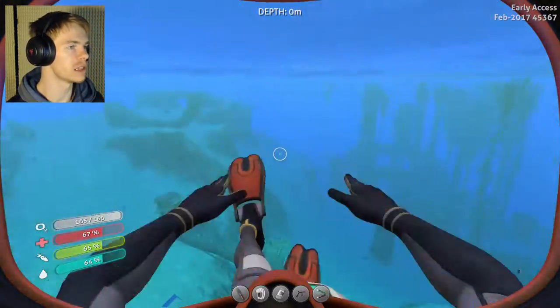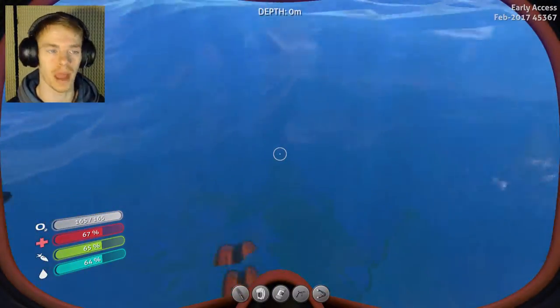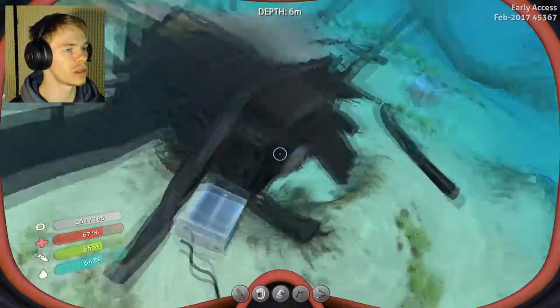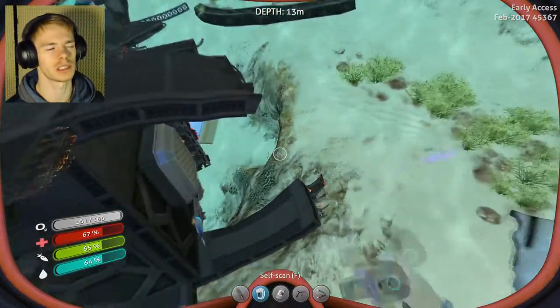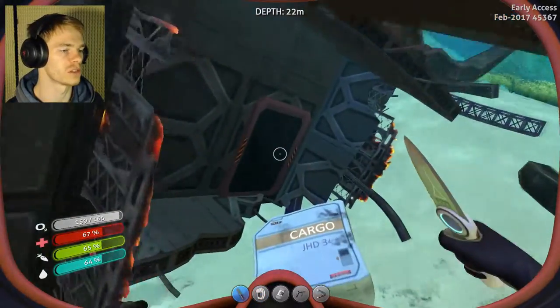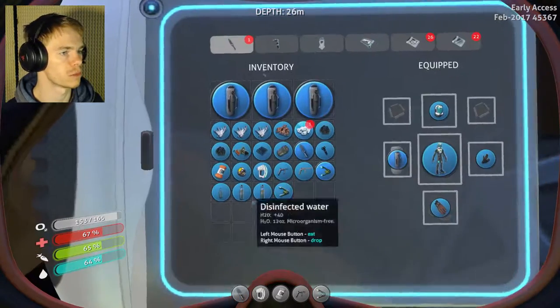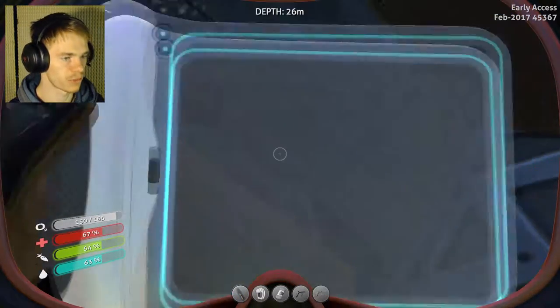It's pretty interesting. Anyways, so today what we're going to be doing is we're going to be looking in and seeing if we can find a Mobile Bay, and then we're going to go to the Aurora and see what they have there. Now, I know that there is some sort of good supplies there at the Aurora, I just don't know what all they have.